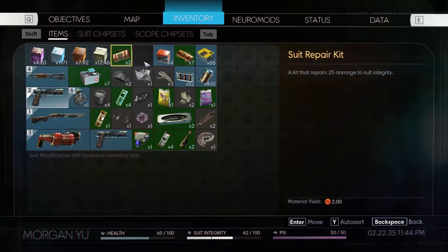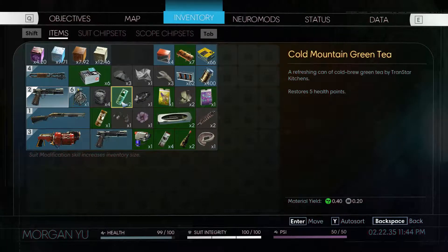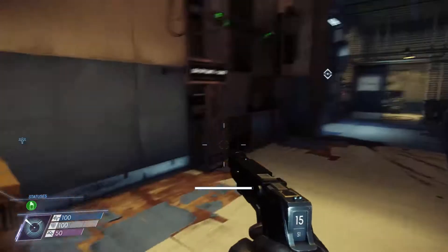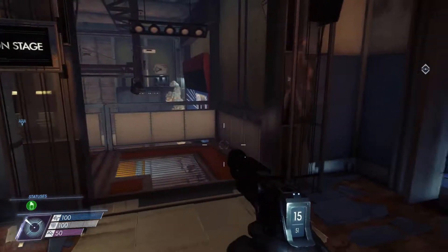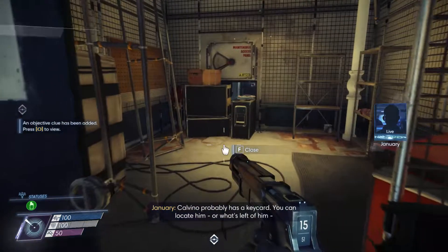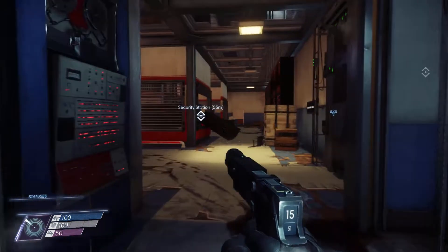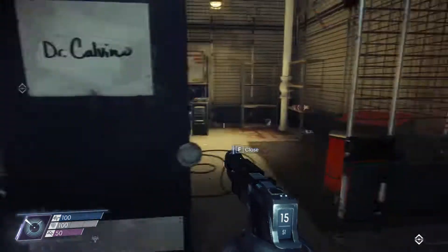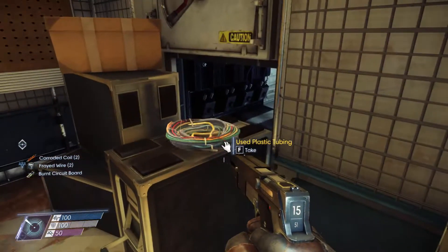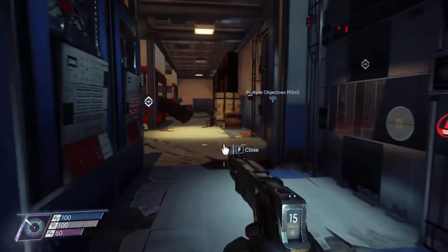Let's also fix my suit a little bit. That's not what I wanted to do, but thank you. Calvino probably has a keycard — you can locate him, or what's left of him, with the security roster. I thought I found him before, unless they didn't count that. So there is a way to go through there — I don't know if I can set waypoints there.